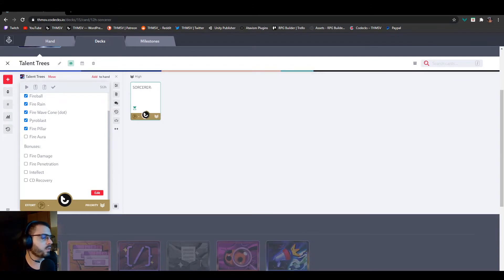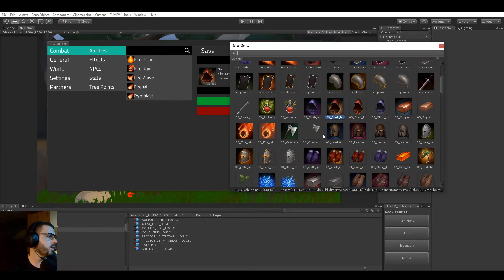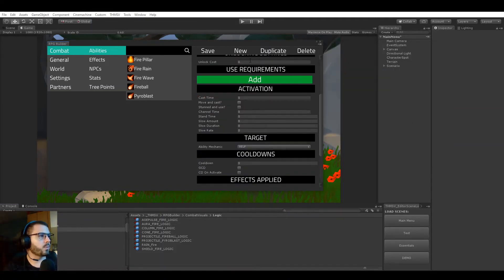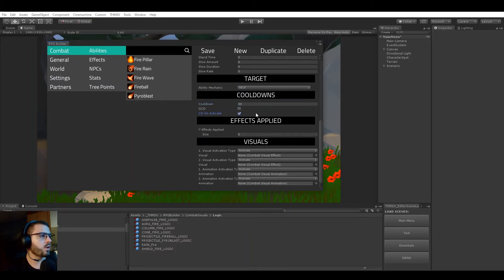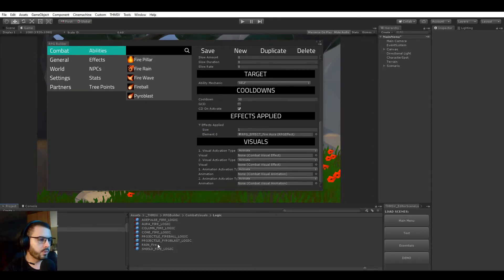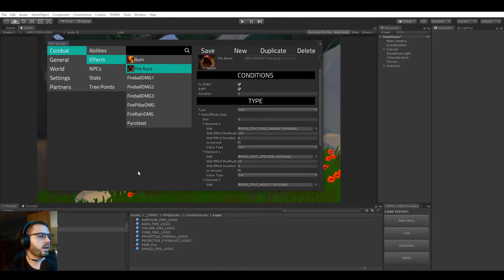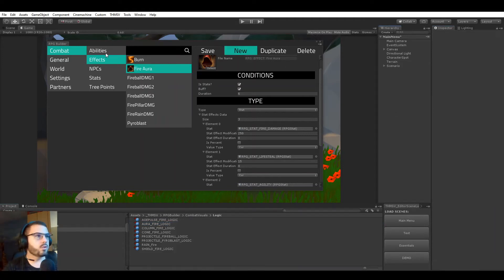The fire aura is our self buff. Self abilities have no specific targeting settings — they just apply to yourself. It costs one point, no cast cost, 30-second cooldown, and applies the fire aura effect. I'll assign its particle effect and save. The fire aura duration is six seconds, so I'll confirm the ability matches that duration. That's all four new abilities created.